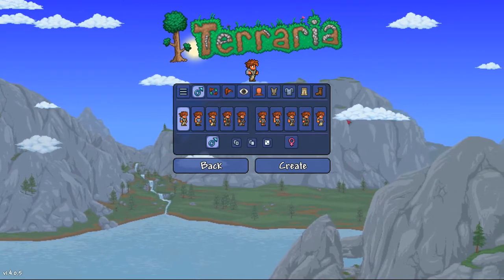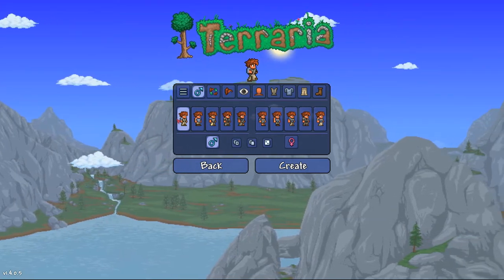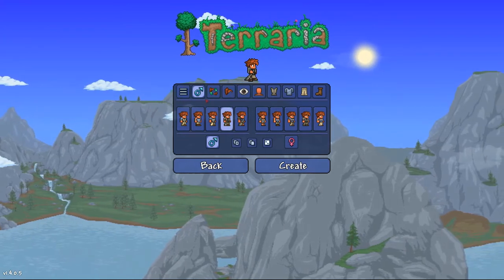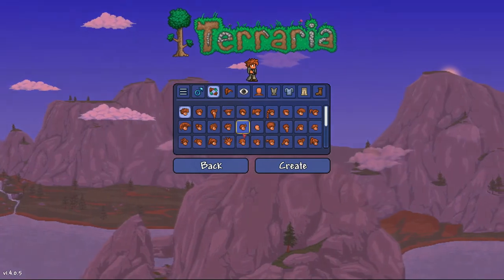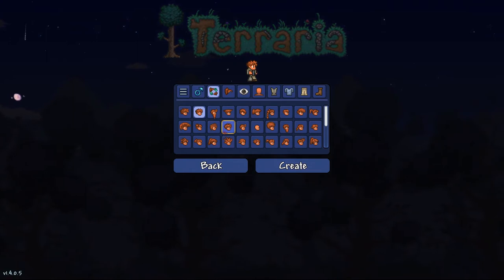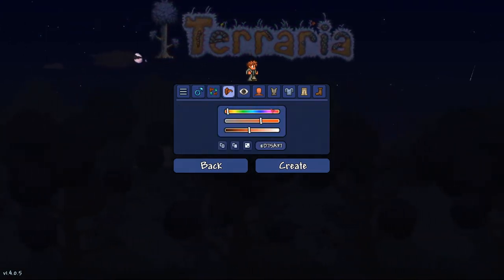Next is the gender tab. Gender does not affect any gameplay elements — it is purely for preference. We will go with this clothing type here. And on to the hair. It does not matter which gender you pick, all hair is available to you. There are a wide variety of different hairs and the hair color can be changed in the very next tab.